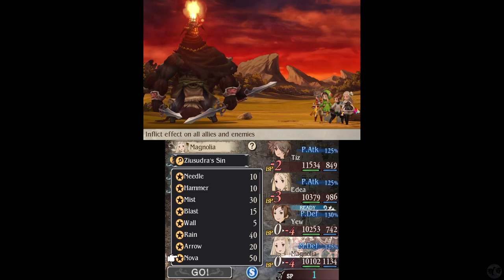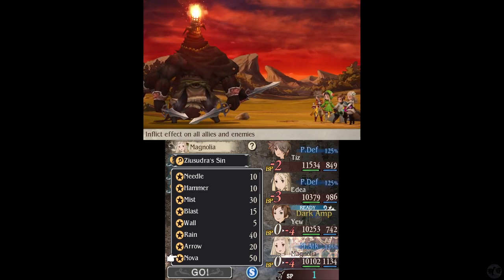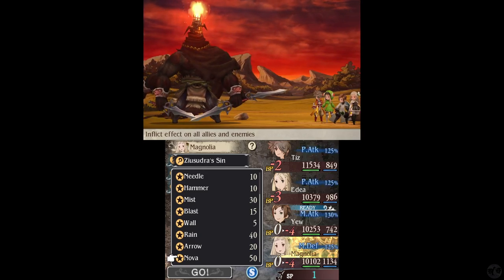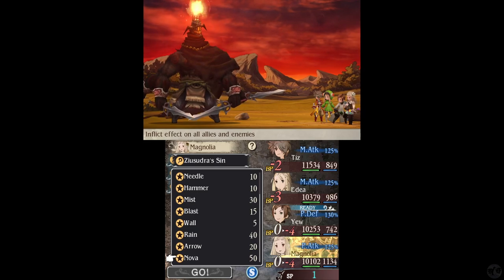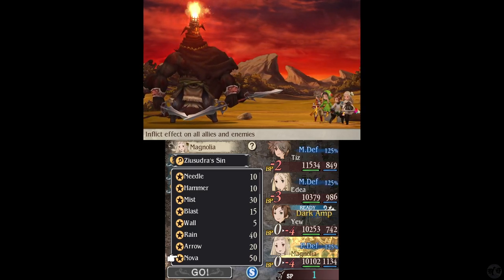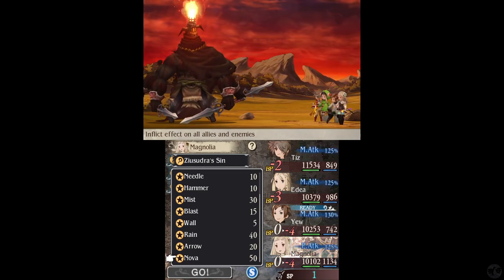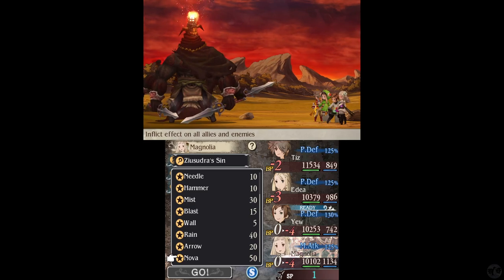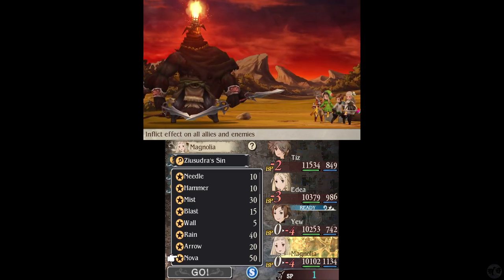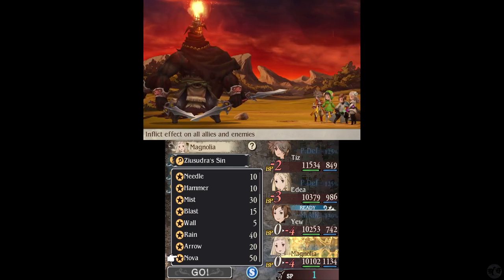Inflict effect on all allies and enemies. I totally forgot — this is our level 11 thing that opened up. Why would you want to do this, though? What spell would you want to cast that would affect all your enemies and all your allies? All the spells seem to be better if you only hit your allies or only your enemies. Unless you have items equipped that absorb an element, so you cast this to nuke the enemy and fully heal your team, I suppose. But it's so weird.